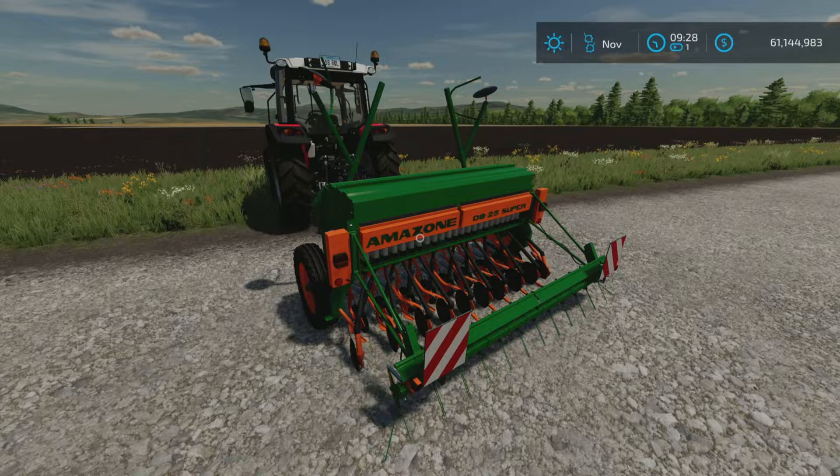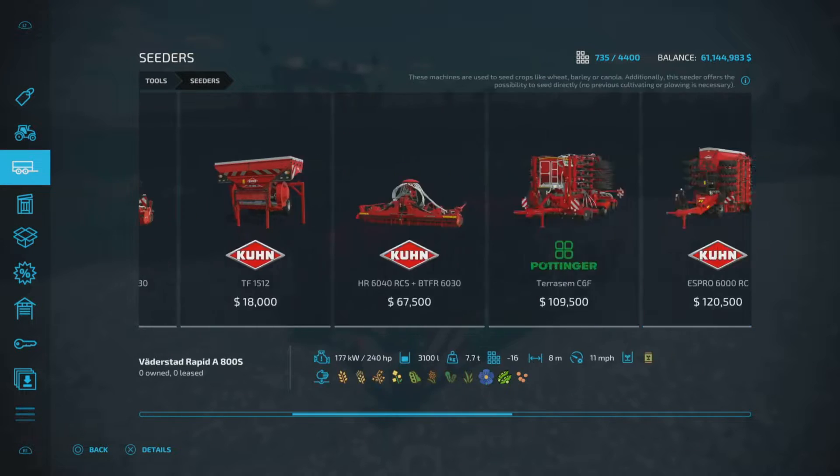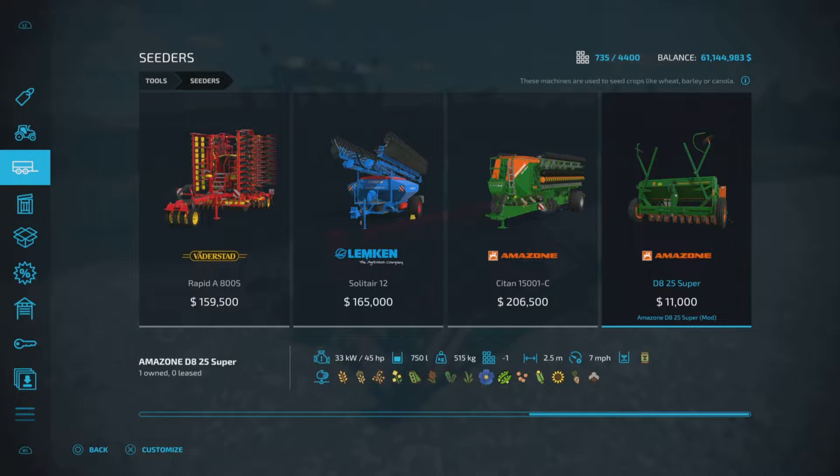4.58 megabytes to download, six slots on console. You'll find it under tools and seeders. It's $11,000 — pretty cheap — with a 2.5 meter working width, 45 horsepower required, 750 liters of seed capacity, and a 7 mile per hour working speed.